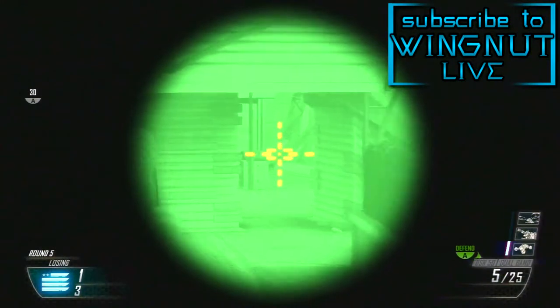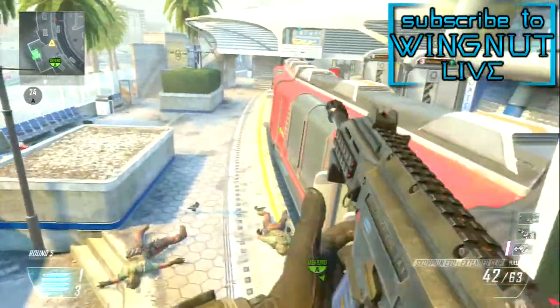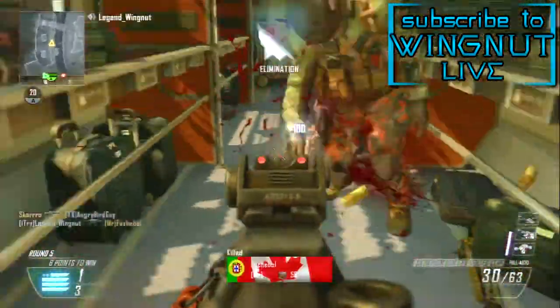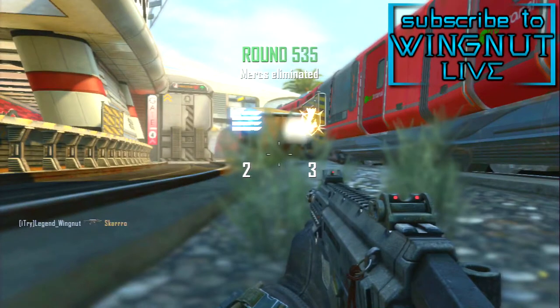Extreme Conditioning because I like to get around faster, especially with sniper shots — especially on Raid, if you're running and want to get to the middle to get that sniper kill first, that's really great. Of course for wildcards I use Overkill and Perk 1 Greed because I do have those two primary weapons.